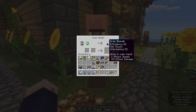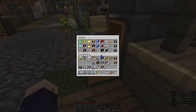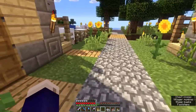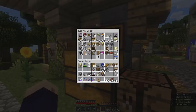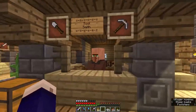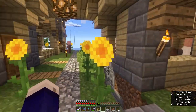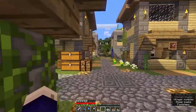We have new villagers - a toolsmith with efficiency three, unbreaking three, silk touch. Before we go to the second island we're gonna see if we can trade with this guy. I need my coal - we don't have coal. He probably has something cool like a silk touch axe or something like that, but I just lost him.